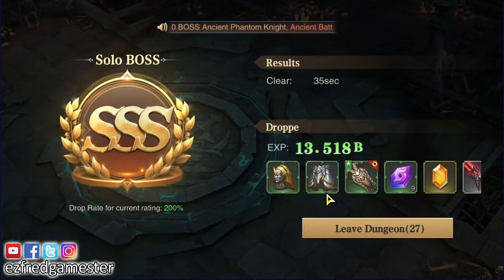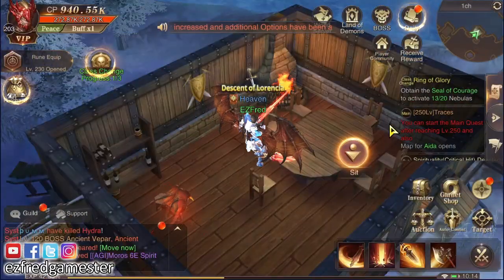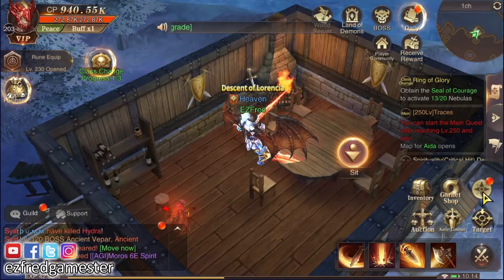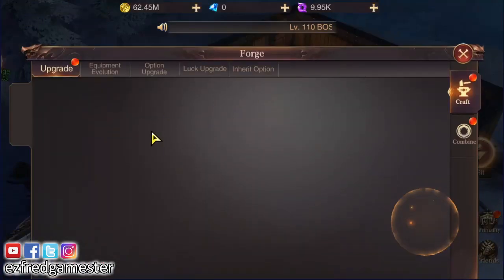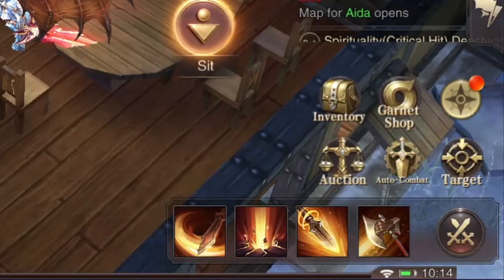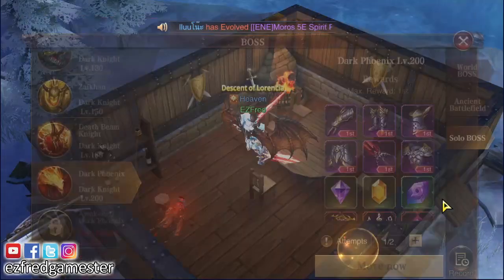These are the 2E items we're looking for! We got one 2E. Let's check how much this will give us in terms of success rate for crafting our wings. We already have one 2E — it just went up to 67.5%, so that's not enough. Let's go for another Dark Phoenix.